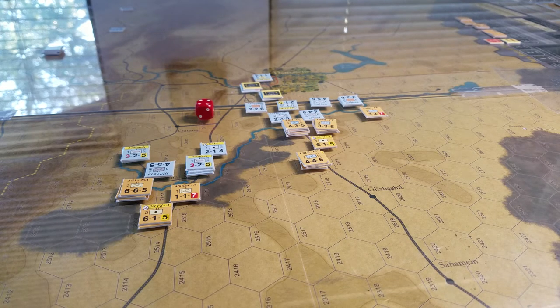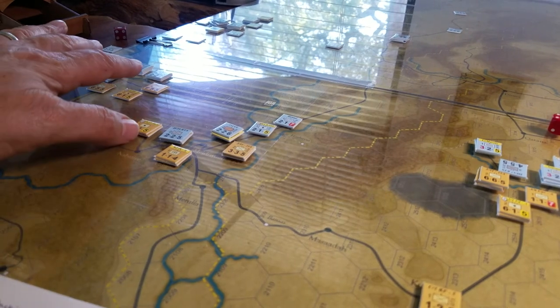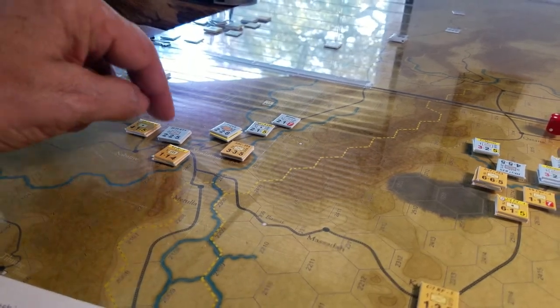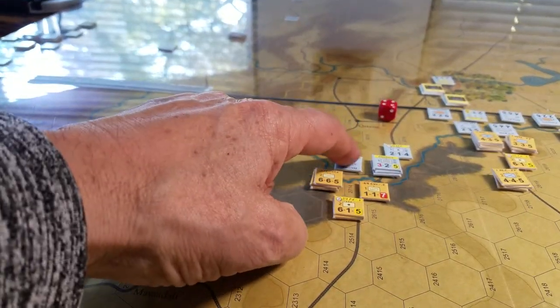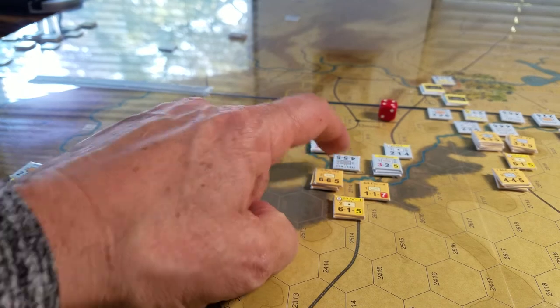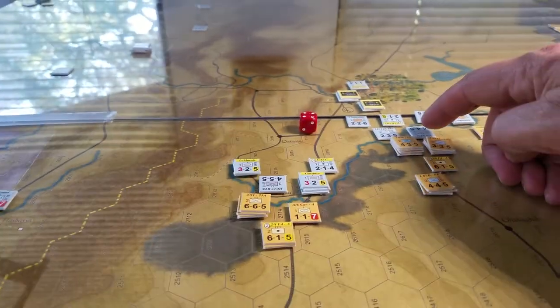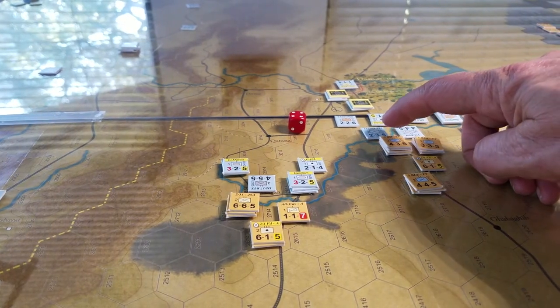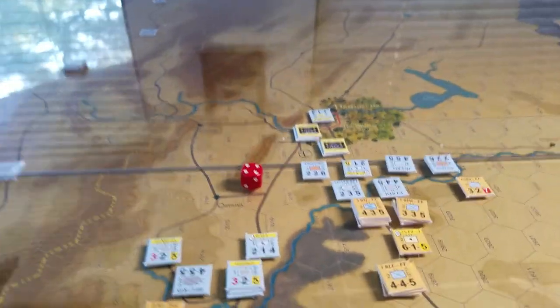We're at midway through turn four and we'll see how the turn progresses. We've possibly got a combat going on over here — not sure yet — and definitely a combat here. We're going to try and crack this river line by attacking this single hex with artillery support, and we're going to do a soak-off attack on this guy here. We've got some good odds on him right there — let me zoom in a little bit so you can see what's going on.